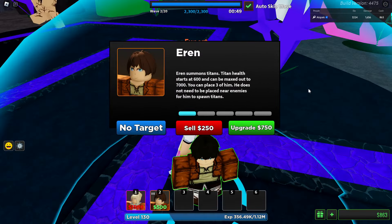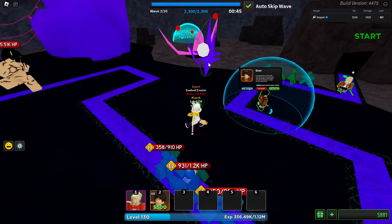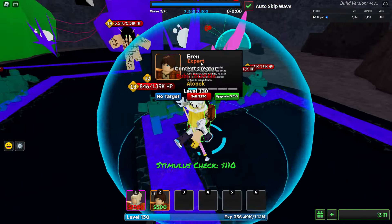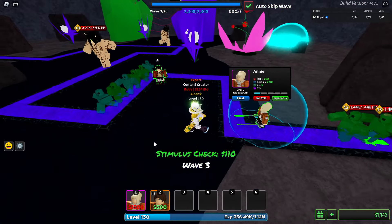Here's his first titan — 5000 HP. Okay, that's a lot more than 600. Is that like a 10x buff? 1000 damage — that's actually wild. Aaron's actually a lot better now. I'm kind of still waiting for Annie to do her thing.